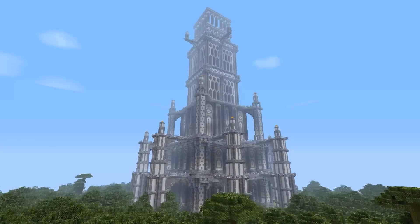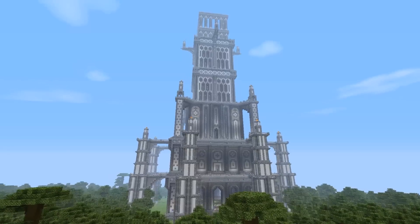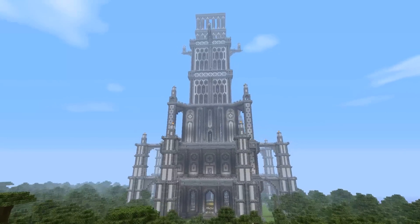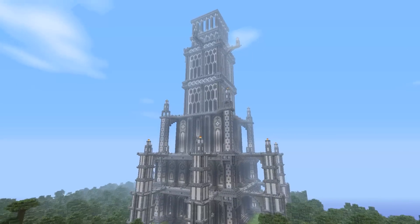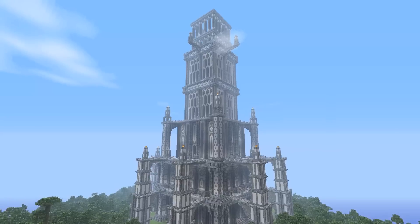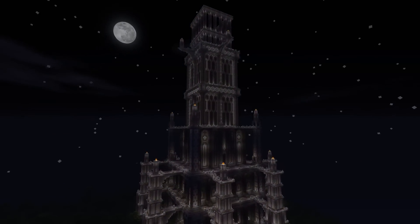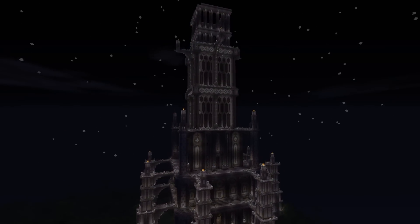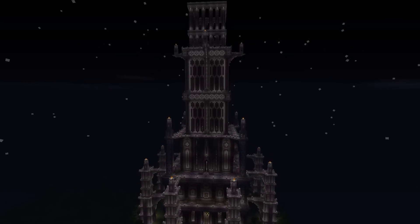It's 191 blocks high, which is only one off the maximum build height when you place this at sea level. It was inspired primarily by the Pharos at Ritterana from Final Fantasy XII, and it's actually intended to be a spawn tower for servers. You just paste it and set the spawn point in the bottom room or on the golden spawn pad in the middle of the pillars at the top.